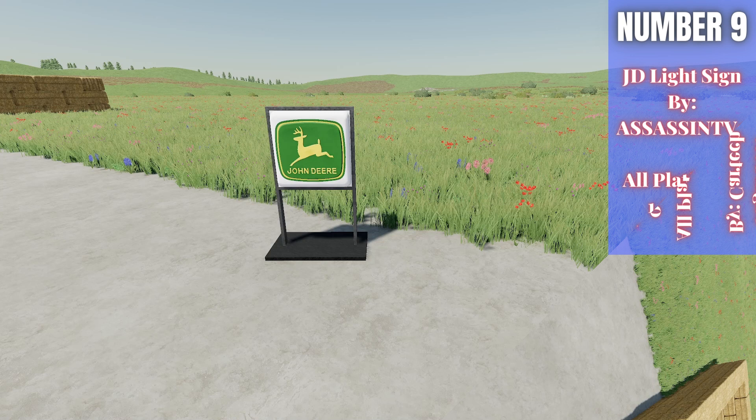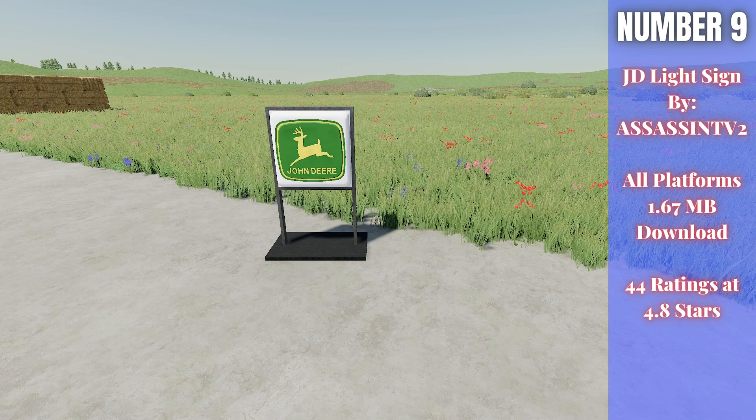Number nine this week is the JD Light Sign — a John Deere light sign by Assassin TV2 — 1.67 megabytes for all platforms, rated 4.8 out of 5 stars with 44 ratings. This vintage-style John Deere sign costs $2,000 to buy, generates $80 per hour in income, and has a daily upkeep of about $10. A fun decorative piece for John Deere fans that also earns a little extra money.